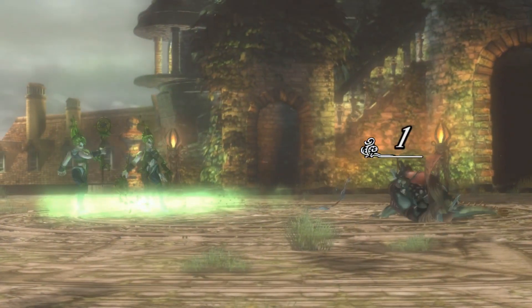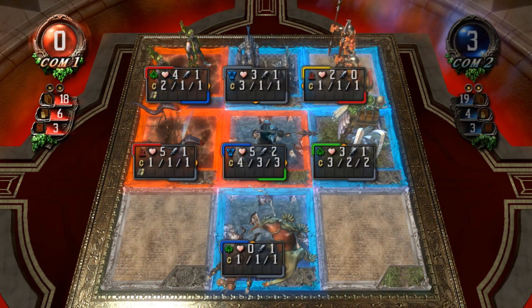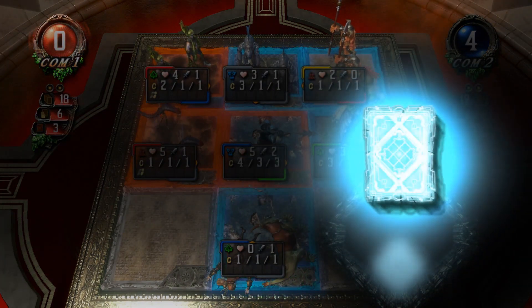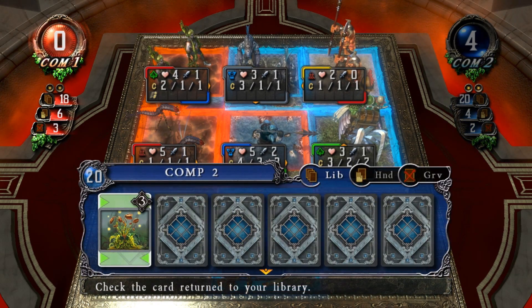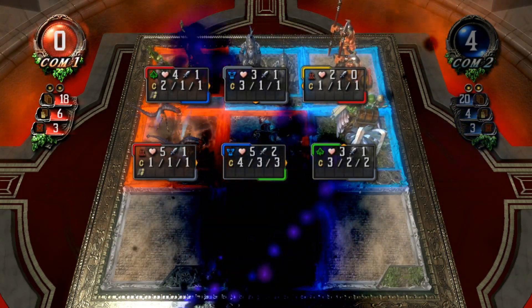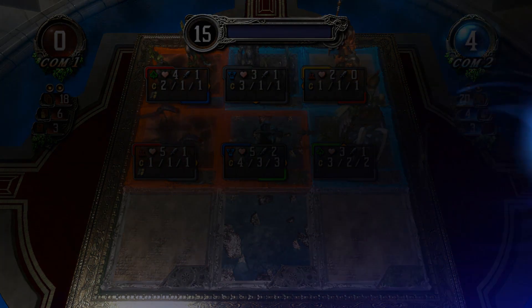Oh dear. And then she's just going to eliminate the soul hunter. Mana charge. Graveyard library — because she's died, it's bringing something back from the graveyard. Brought back the Slumber Trap — another opportunity to see what you're holding. But it gets shuffled back into the library, so we're not likely to see it for a while, if at all.